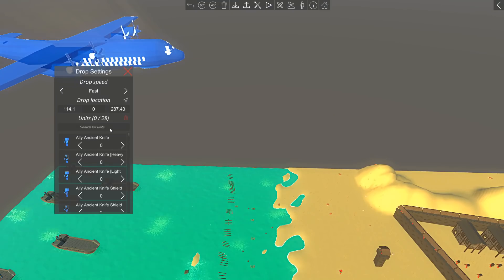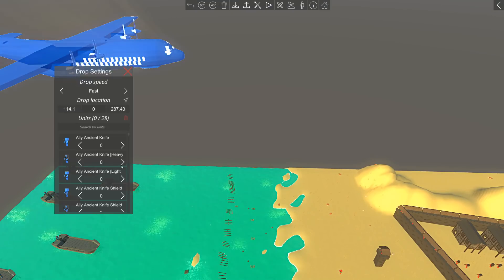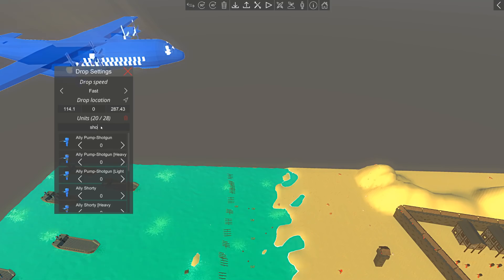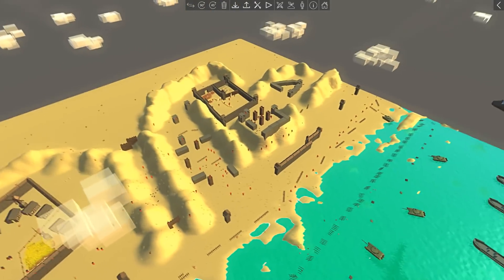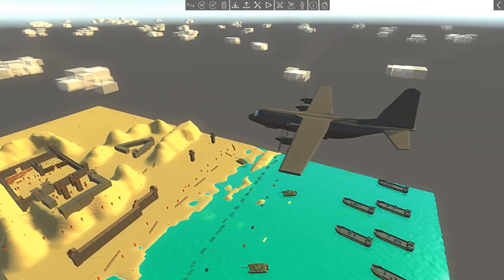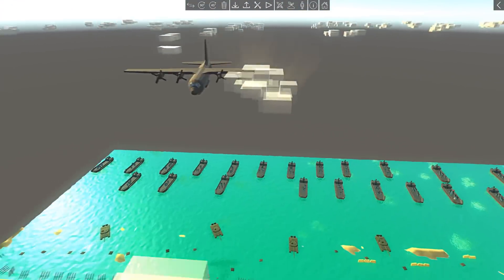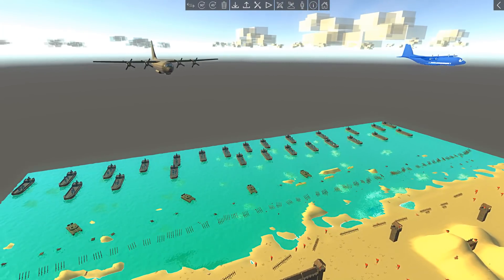The drop location will start here and be set to fast. Now we'll go with AP-45s lightly armored — 20 of them — and then shotguns, no RPGs needed here. That should be good for both paradrops. Now if we start this operation, can I watch the camera from here? We're gonna change the time of day slightly.